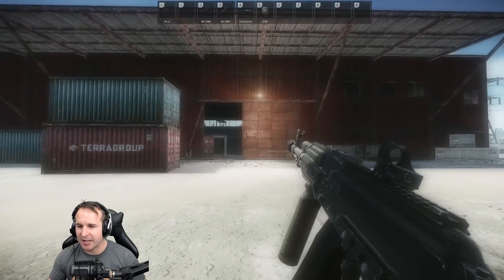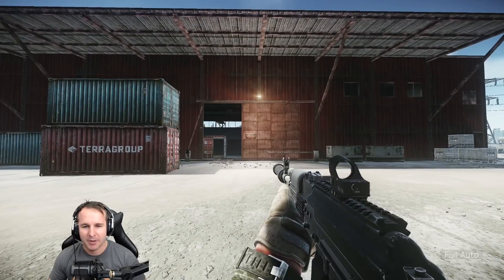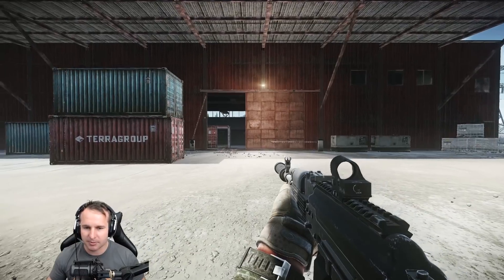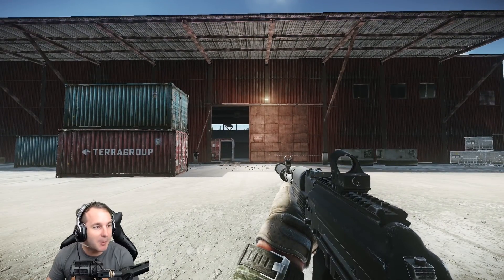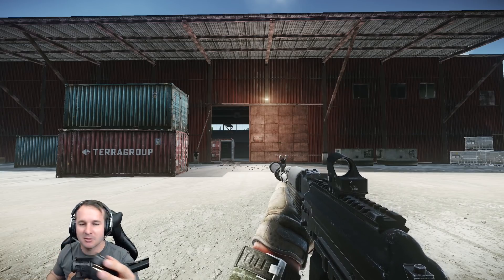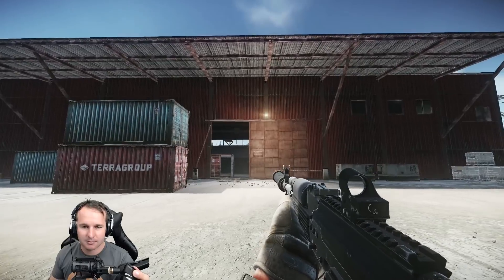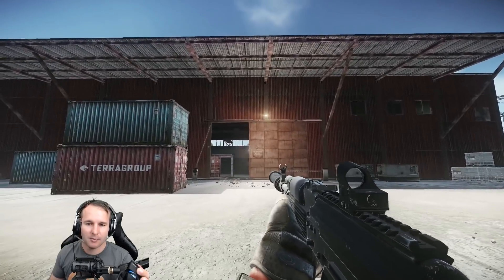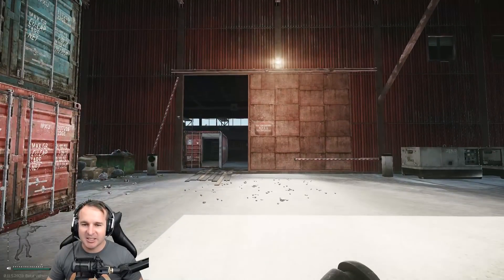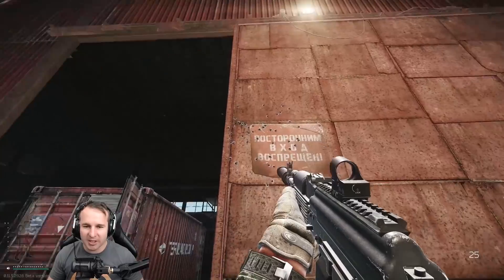So this is the stock standard AK - pretty much stock standard. If I just do this from the hip at this wall, I'm just going to show you so you can see my mouse. Don't mind the chin strap as well. So this is me just full auto at the wall - 60 round mag. As you can see, after the first few kicks, where it was aimed around here, it put it all in the same spray pattern.